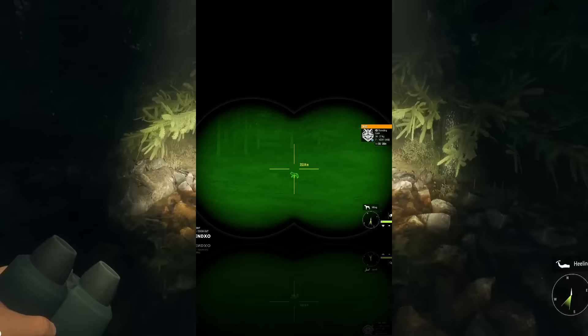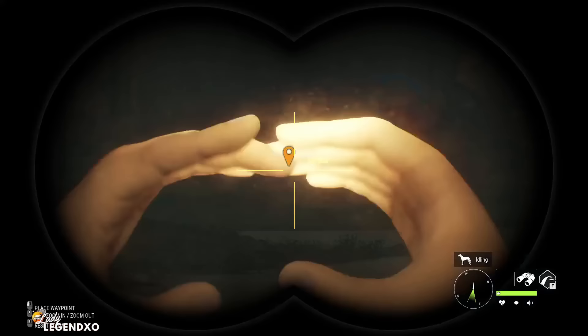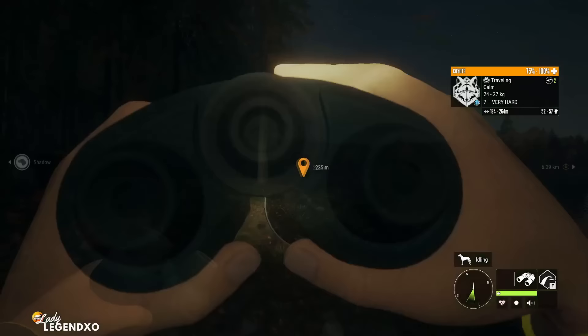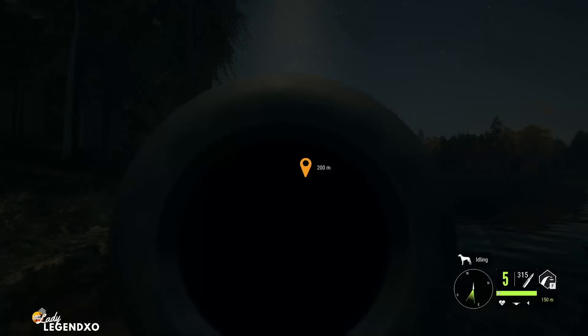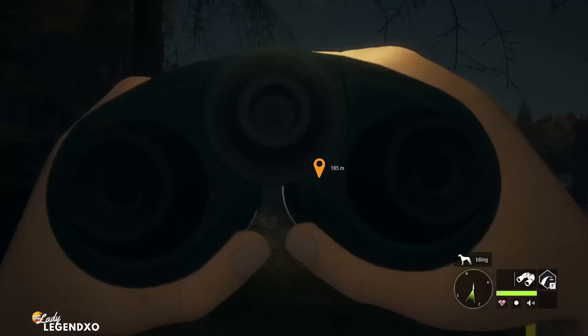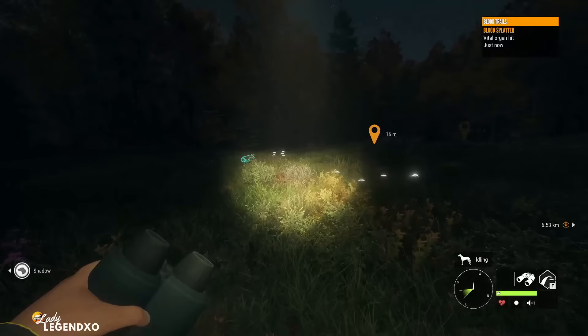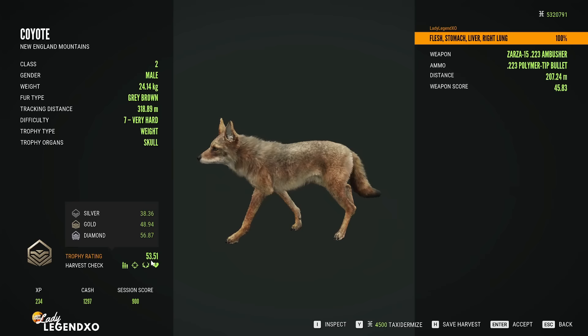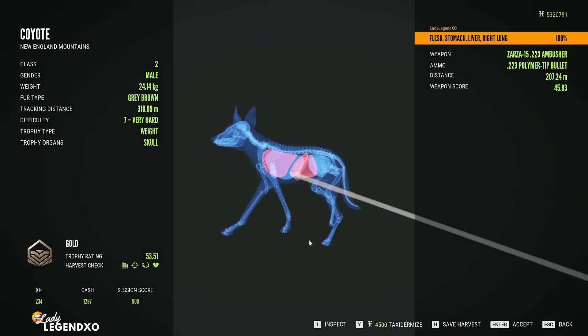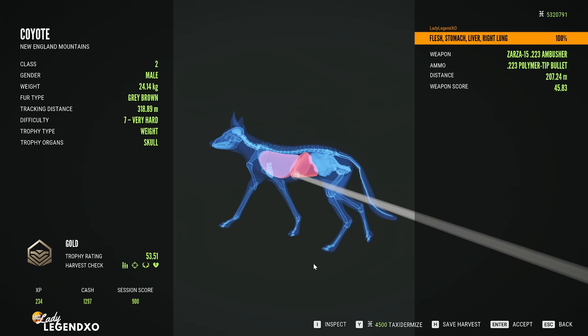We have a really nice big coyote, level 7. He's on the trot and quite a ways out — this is not going to be an easy thing to take down. I like to get about 200 meters; they're very tiny so your zeroing is important. He stopped at 200 meters — I got him! I think I got a vital there. He slowed down for us — that was very helpful. And we got a vital. That is very sweet — 53.51. There's the shot: I aimed up here and a little far forward. If I'd waited just a millisecond longer I would have messed it up. 207 meters — not too bad.